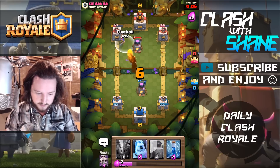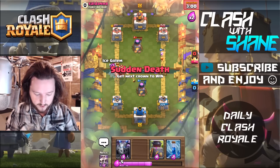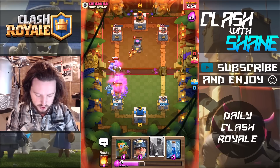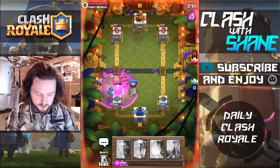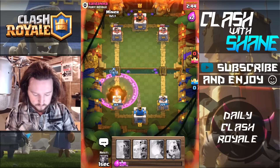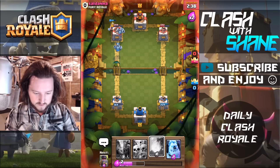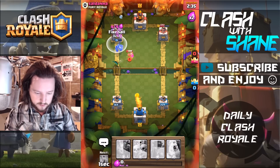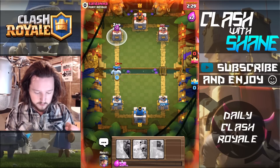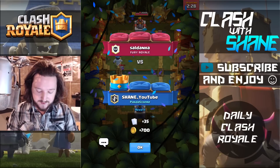This is where all of those negative Elixir trades come back to haunt us. Elite Barbarians with rage — they're so strong. Zap, boom — Miner drop. Dark Goblin — need to get my Fireball ASAP. Fireball, boom — zap. What a comeback! We did it — was not expecting to win that at all.